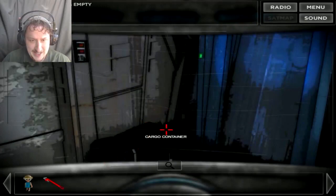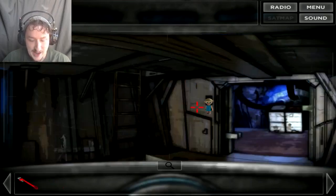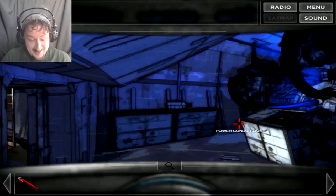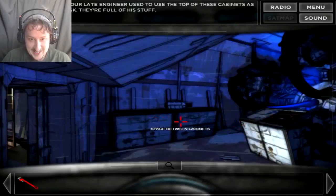Cool, I guess. That one is empty. What about this one? This one doesn't appear to be empty. What do I do with the doll? Oh! Because of course you hook the doll to the control panel and it opens the door. I don't know how I didn't see it before. Johansson, our late engineer, used to use the top of these cabinets.